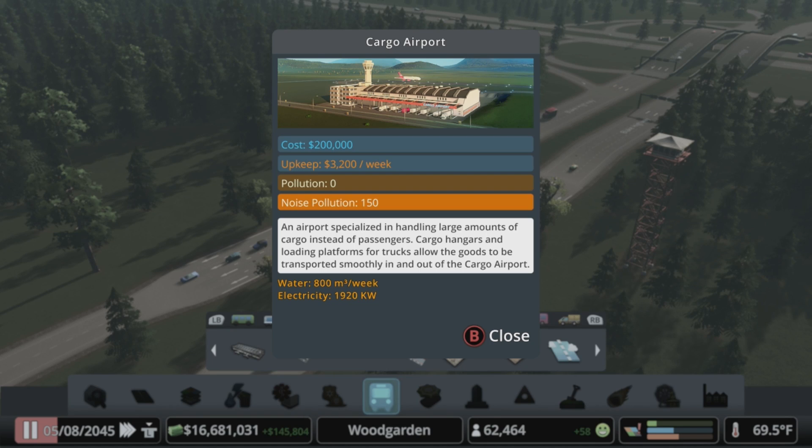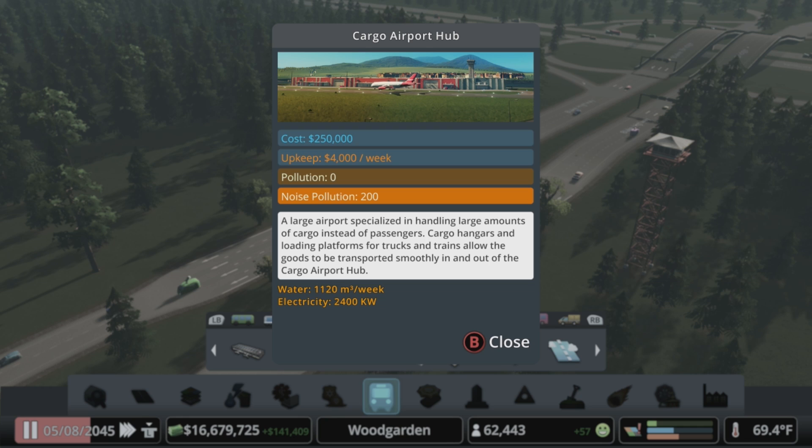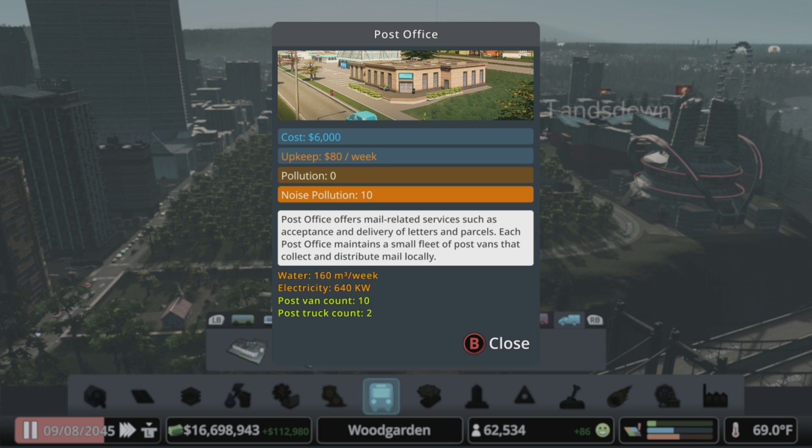Industries also brings a cargo airport — where the regular airport handles passengers, this one handles cargo, so you'll have a lot more truck traffic coming to it. There's also the cargo airport hub, which is a cargo airport with a train station mixed in, and this can be great for adding to certain industry areas to get goods in and out without having to hit the highway.